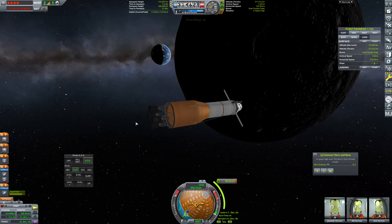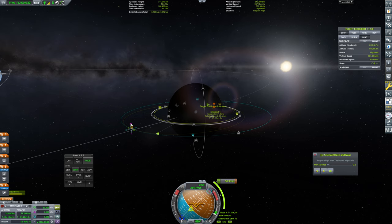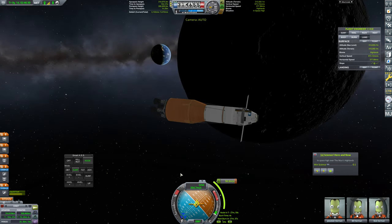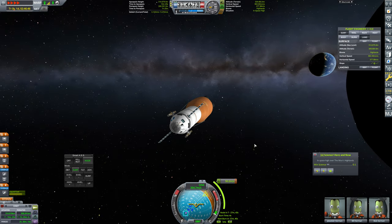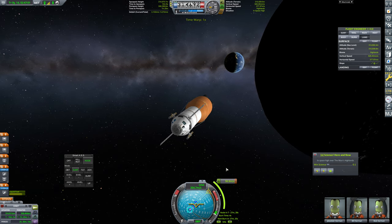Let's bring this guy in. One thing we could definitely do — this is pretty close to the ascending node. We could attempt to fix the inclination from here. Nope, no good. Well, it was worth a try. Let's get oriented for this burn. And that burn is going to be in about 27 minutes.